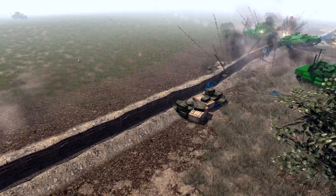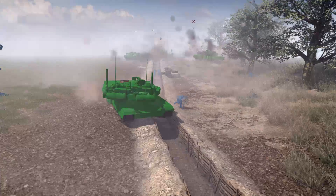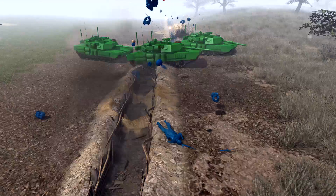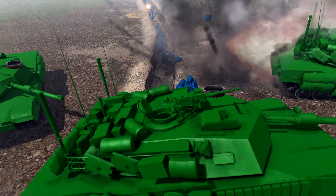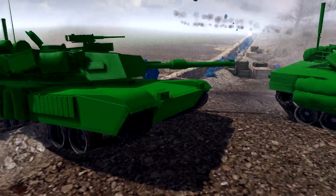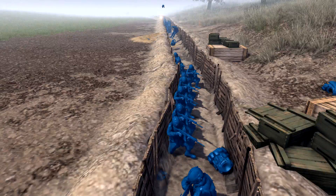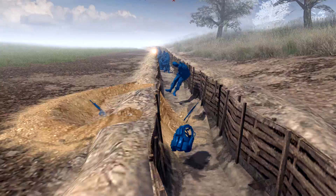We can see that the Green cavalry has arrived now — a battalion of M1A1 Abrams. This is the M1A1, not the M1A2, I believe. We could be doing some upgrades to these in the future — let me know in the comments what tanks the Greens should have, as well as the Blues, who are going to have a lot more vehicles in the future as well.